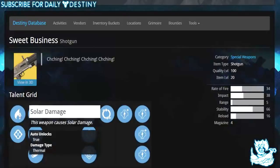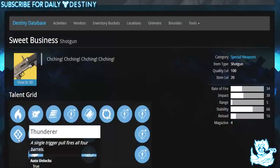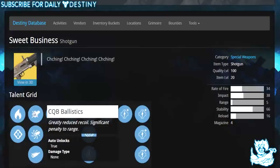It's a solar damage weapon, which is always a plus. Then there's Thunderer — this is a new one — a single trigger pull fires all four barrels, which sounds amazing. Then we have CQB Ballistics: greater reduced recoil but a significant penalty to range.